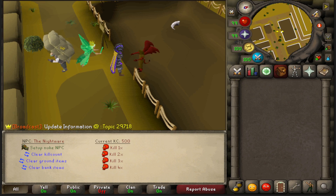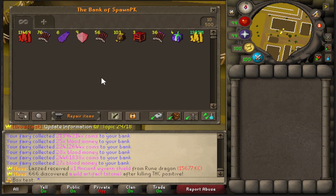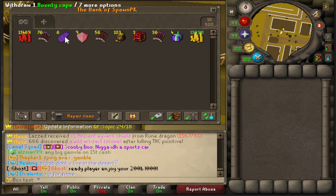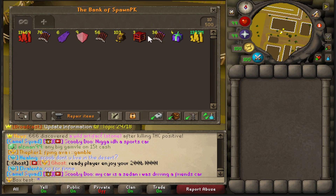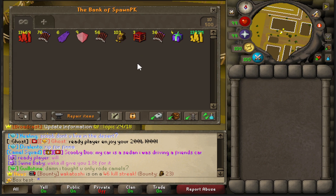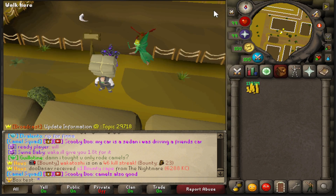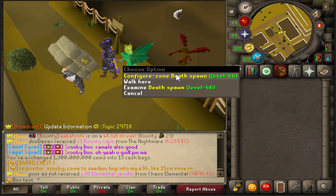We've reached the 500 mark. So far: 13,000 blood money, six bounty capes (one was mine but let's count it), nine blood diamonds, 10 billion cash plus another 1.3 bill, three cursed mystery crates, and some donator mystery boxes. Haven't hit one of the big tier items yet, but let's hope within the next 500 kills we get one. I'll be back at 1000 KC.